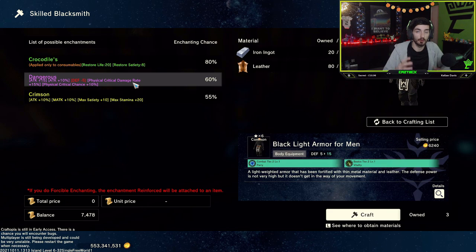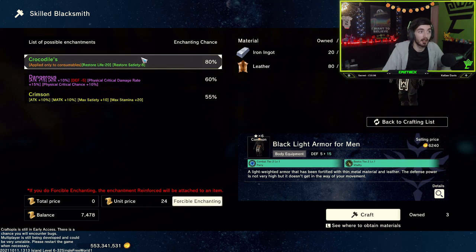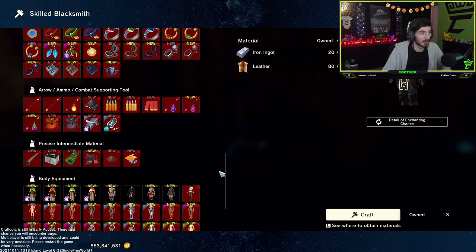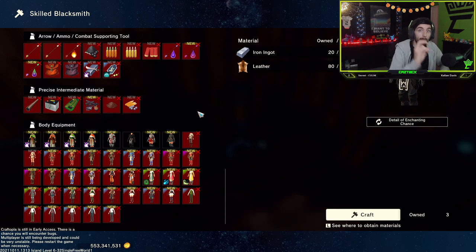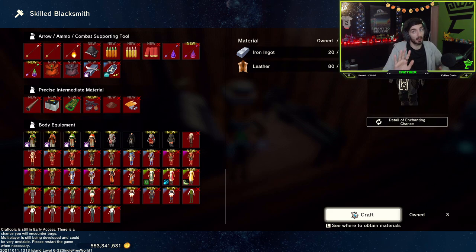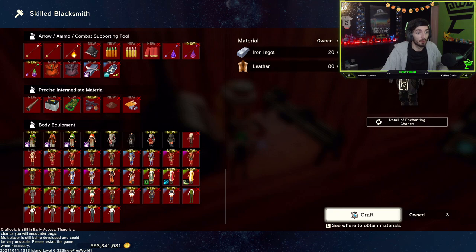But what if we wanted dangerous crimson? The way we do that is by not forcing it. We can force any of these enchants individually, but if we don't force any enchants and that's the only equipment we have on us, we have a higher chance of getting both enchants on our armor without the reinforced. So let's craft. Now, this doesn't work 100% of the time — you may still get only one enchant, so sometimes you have to repeat this process as many times as needed before you get the stacked enchants.